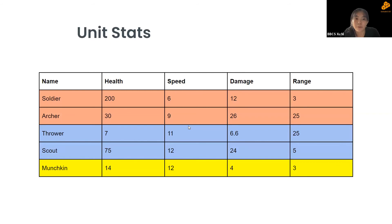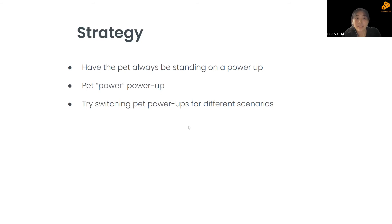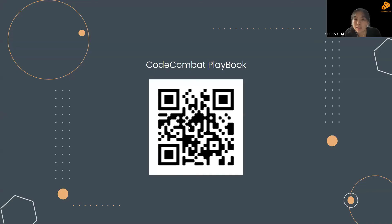Pet power ups are near the top of the screen — the pet must stand on them to activate. The Power power up (sword icon) increases damage, boosts speed by 60%, shortens attack intervals by nearly half, and cleave cooldown by 25%. The Speed power up (horse icon) increases movement speed by 220%. The Life power up (potion icon) restores the hero to full health. Strategy: always keep the pet standing on a power up and switch between them for different scenarios.